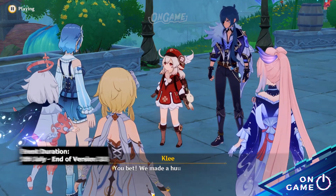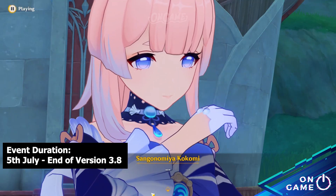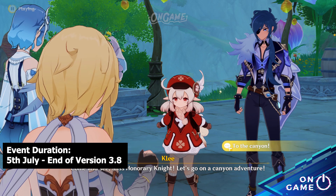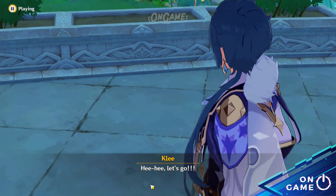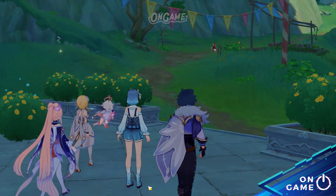This event is available from the start of the version 3.8 update and will last until the end of version 3.8, which is on August 16th. So if you're lazy about doing this event, don't worry — it won't go away anytime soon. That's all the info for the Secret Summer Paradise event. Have fun exploring the limited map, and I will see you guys next time in Fontaine. Bye!